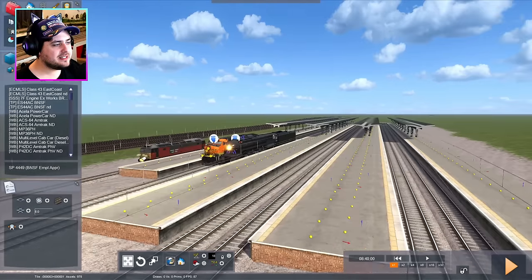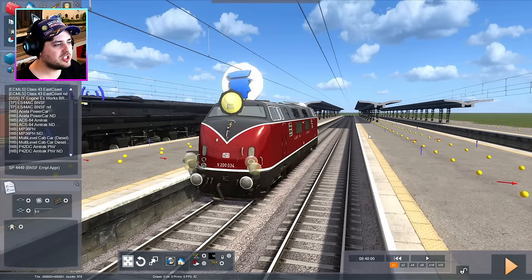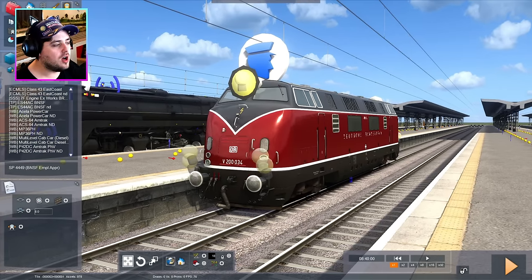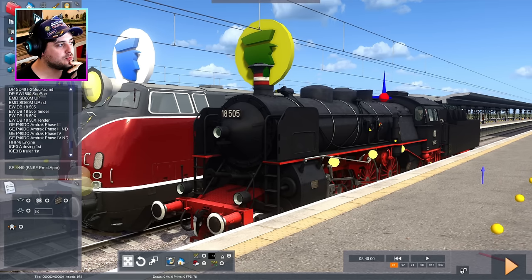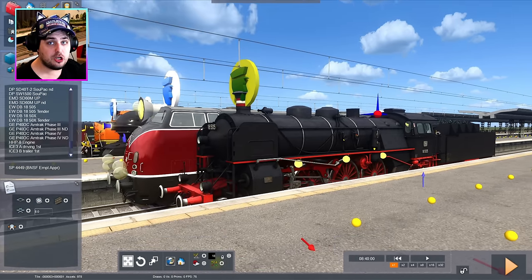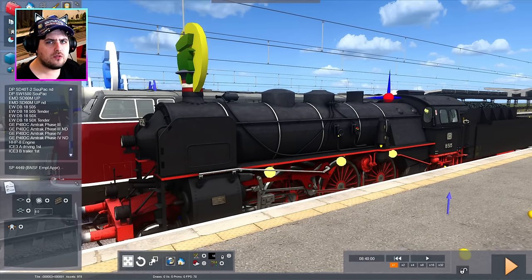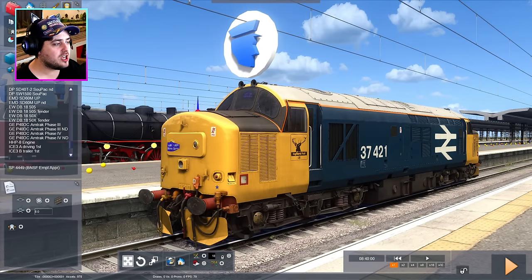Now, representing the diesel for Germany, we have this weird-looking thing, which kind of looks a little bit like Diesel 10, but it's not the same class. I think this is a DB class V200. And we have another German steam train — it's called a DB18. I actually quite like the German-designed steam trains because I think the black and red go quite nicely together.